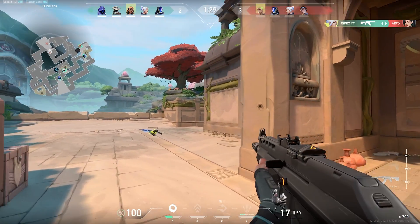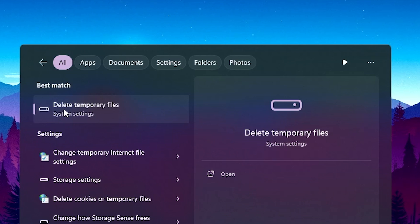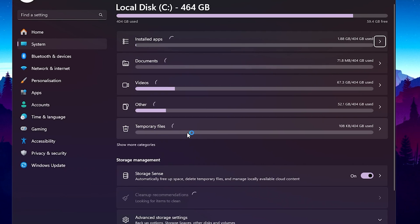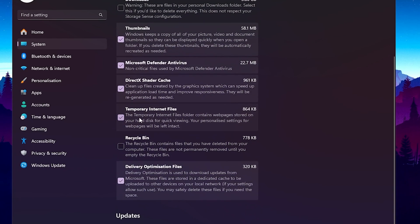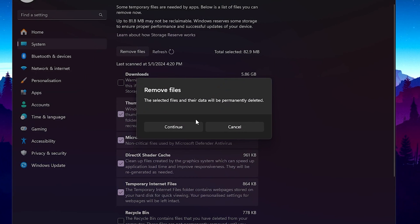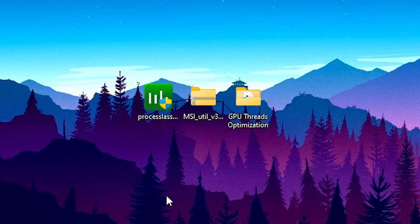Before doing any optimization on your PC, it is very important to refresh your Windows files. Go to Windows search and search for 'temp' — there you will find temporary files. Open up Storage Settings and you'll find your temporary files. I have 5.88 GB of temporary files. Open up and uncheck the Downloads box because it contains important data you downloaded, then check all the other boxes and go to Remove Files to remove all temporary and junk files.